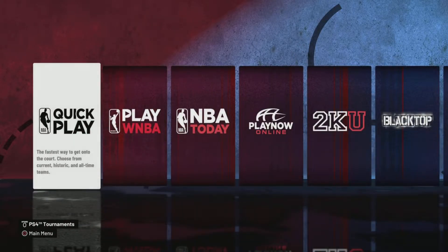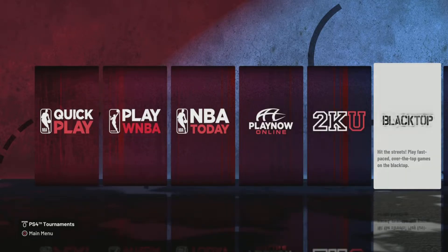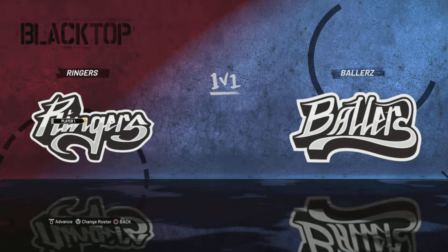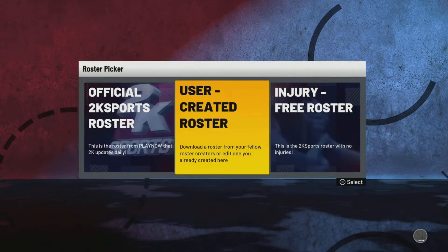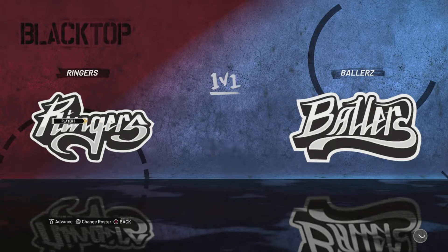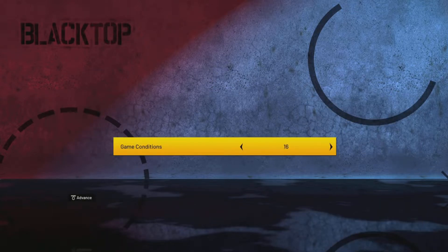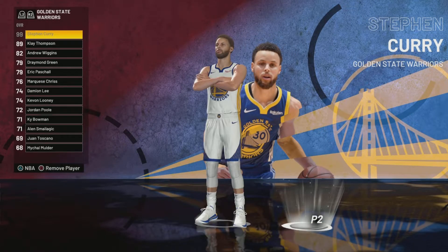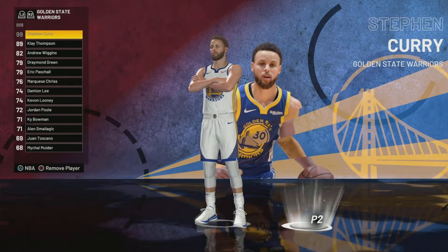Let me just show you guys the normal way real quick. Select Play Now, go all the way to the right, select Blacktop, then go to 1v1, go to Change Roster which is L3, select user created roster — it's like Blacktop Curry 99 VC glitch. It's going to say retrieving content data, then go to Ringers, make the game conditions 5, and select the Golden State Warriors with Steph Curry.